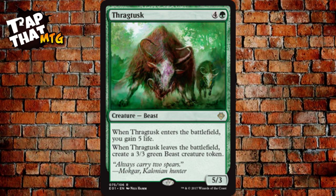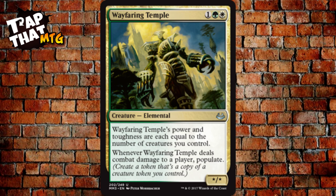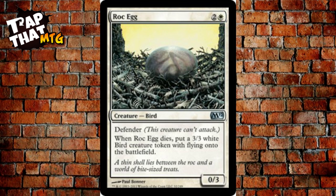Wayfaring Temple costs one, a green, and a white — an Elemental whose power and toughness each equal the number of creatures you control. When it deals combat damage to a player, populate. It just keeps growing. Roc Egg costs two and a white — a 0/3 Bird with defender, but when it dies you create a 3/3 white Bird token with flying. It discourages attacks because opponents don't want you getting that flyer.